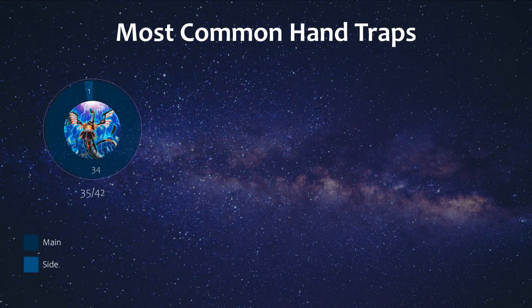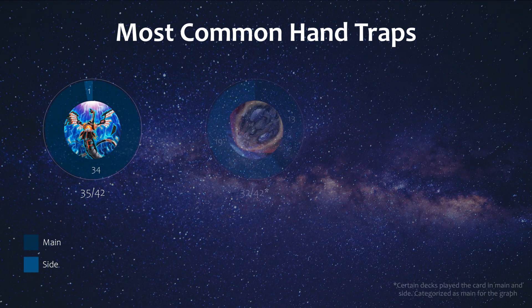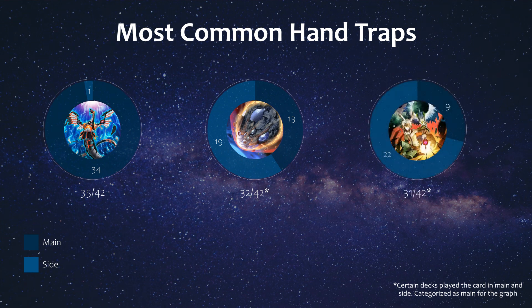Now let's cover the top 10 most played hand traps and staples. At number 1 is Infinite Impermanence — a very versatile hand trap that can be used going first or second, and it's been really popular for the last few formats, with most lists main decking this card. Next up is Nibiru at 2nd, which is good against combo decks in general, and you can't deny its impact on keeping decks in check. Droll comes in at 3rd, where about one third main deck this card — it can be really good against Bird Up, great against Drytron as well, although not so great against Swordsoul.